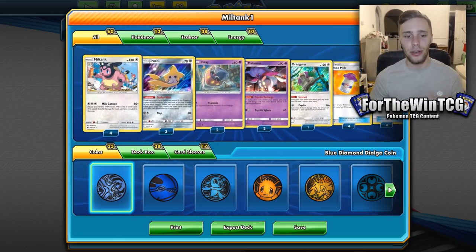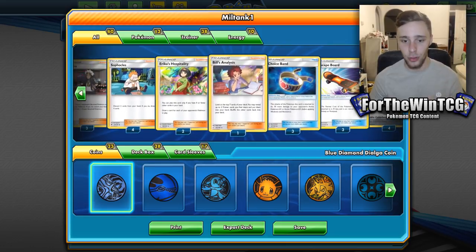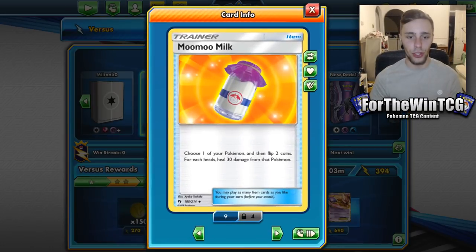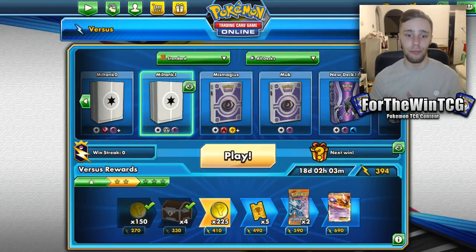We have loads of cards now in the release of Team Up that really help us search out item cards. We have Bill's Analysis, and we have Jirachi, which helps searching out item cards — which is, obviously, the goal here in this deck: to find Moomoo Milk and to go and KO with Miltank.